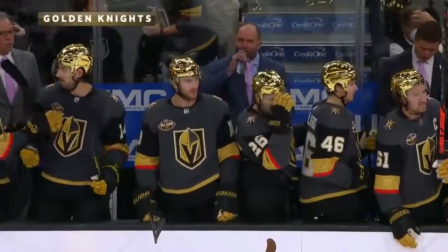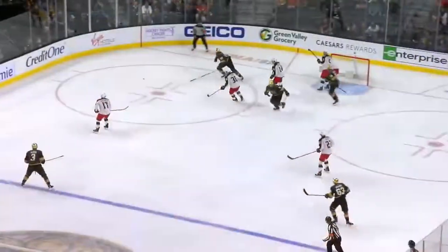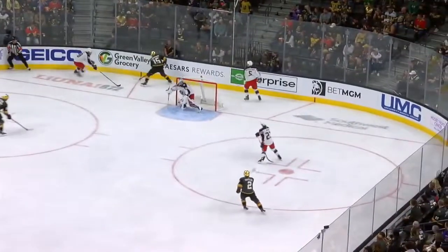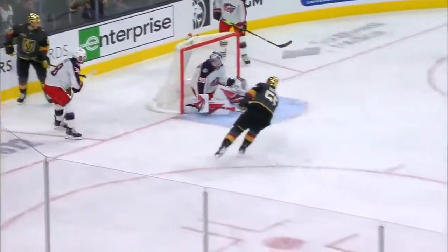The Golden Knights turning up the heat in the offensive end, and they get on the board, capitalizing on a tired group of Columbus players. Good job by LeCision — a forecheck steal from Jenner, and then he feeds Keegan Kolasar with a great little backhand pass. Kolasar goes glove side, his first of the season.